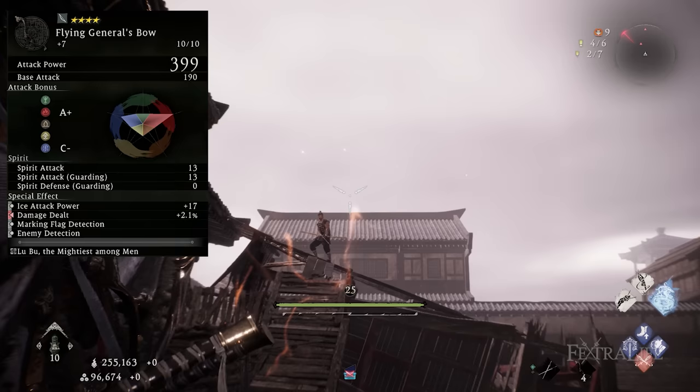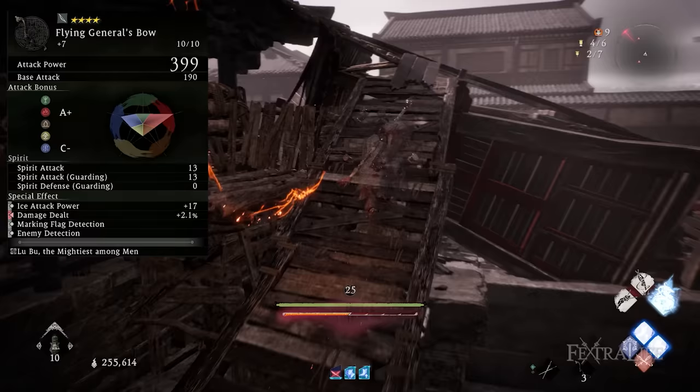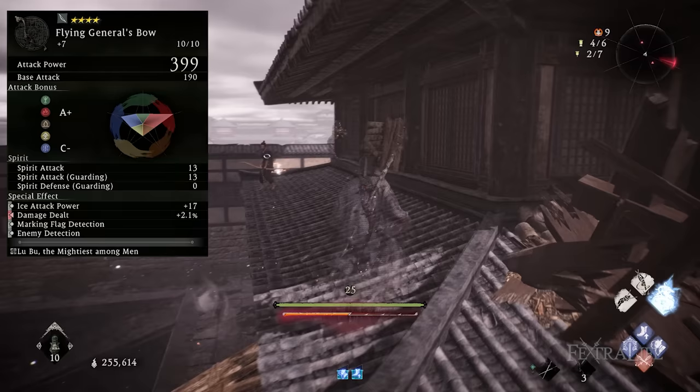You may also want flag detection to make sure you don't miss any flags. After those two are covered, focus on morale rank points gained first to start using your spells as soon as possible, and after that go for damage dealt and ice attack power to further increase your damage.